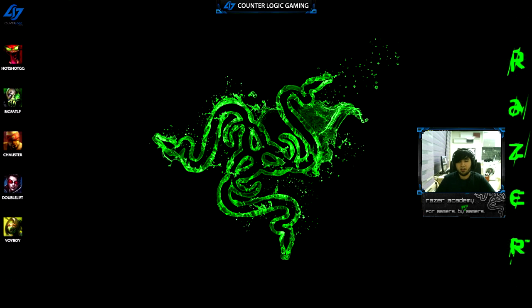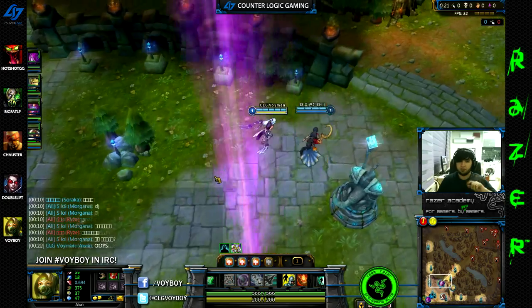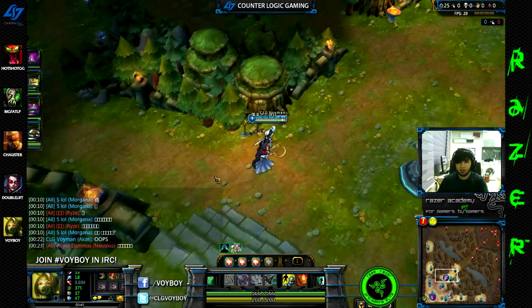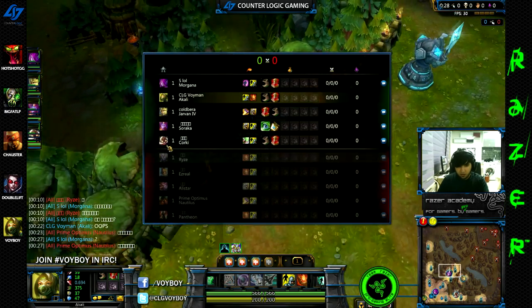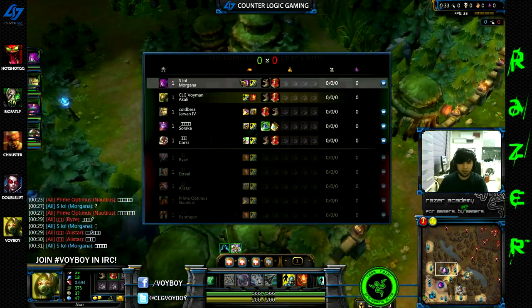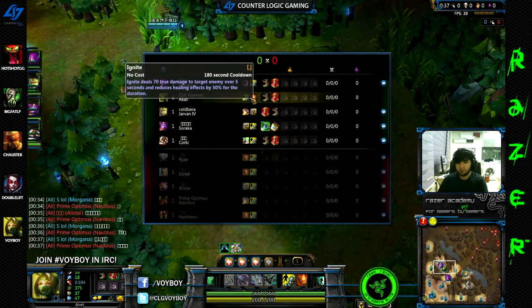Today I will be playing Akali at about 2k elo on the Korean server. I chose Flash and Ignite as my summoner spells, and it looks like I'll be going top lane against what is probably Pantheon. We have a pretty balanced team comp — Morgana mid with Teleport for ganks, and I'm a high damage assassin top with Sustain Akali, a very safe top choice.